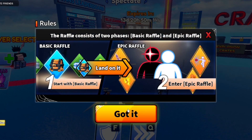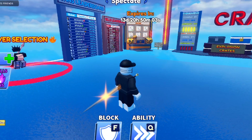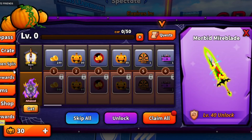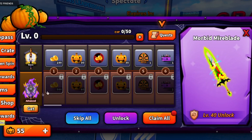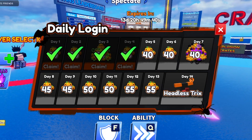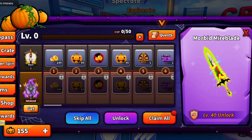We got a Halloween spin — it landed on two phases, basic raffle, epic raffle. It's confusing but let's explore. Going back to the 15 Days of Halloween free rewards section — we received 25 pumpkins. The more you play the game the more pumpkins you get. Let's claim the daily rewards — we've got four days of daily rewards to claim.